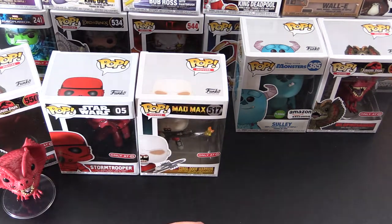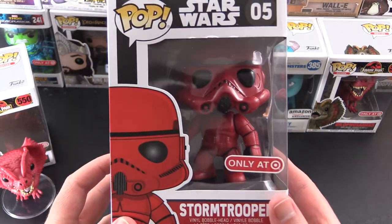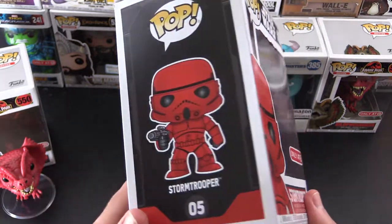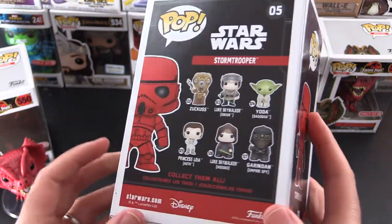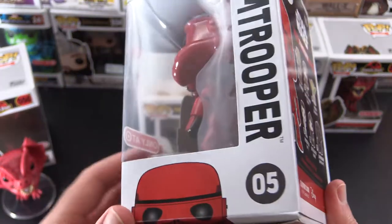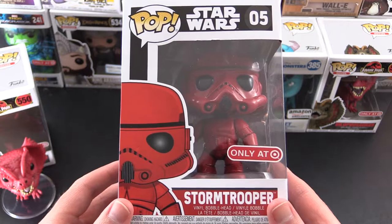Next up we have the Stormtrooper. This guy's been around a while — I think he came out in 2017. This is also a red card exclusive at Target. So they've taken the typical Stormtrooper and turned him red, but they have changed the box art here. There are some of the other Star Wars characters in the line. So let's crack this guy open and take a look.